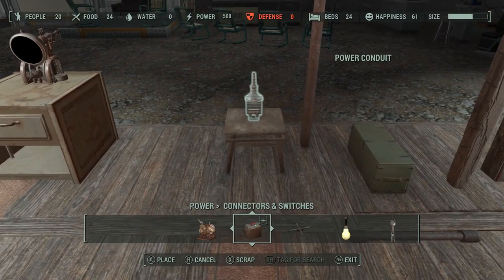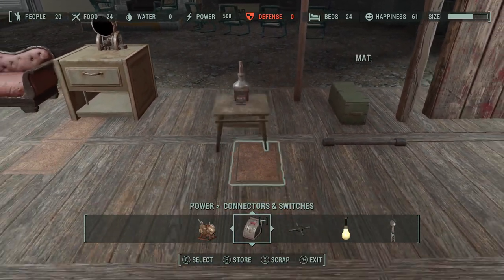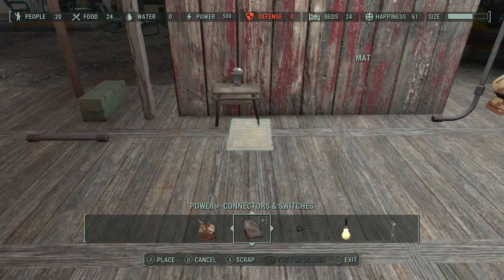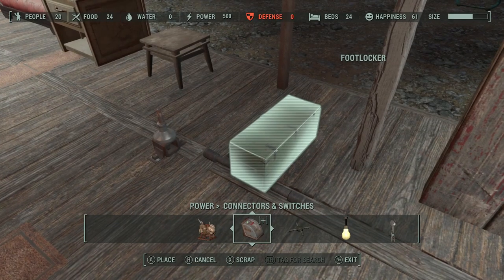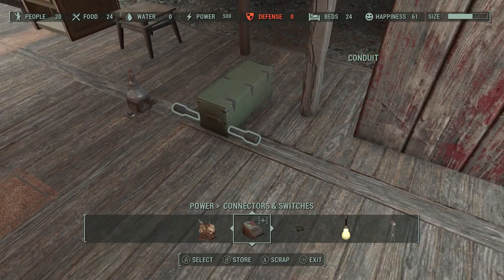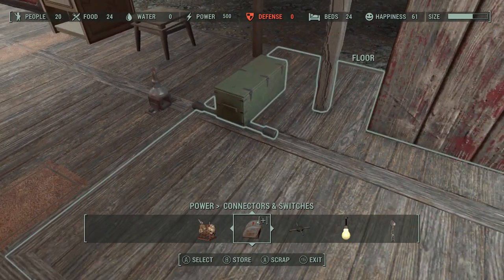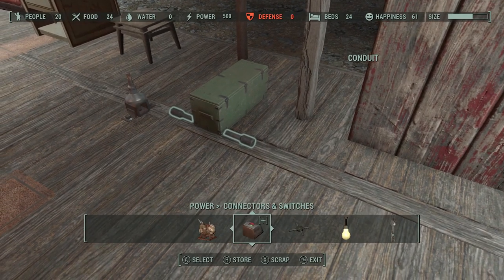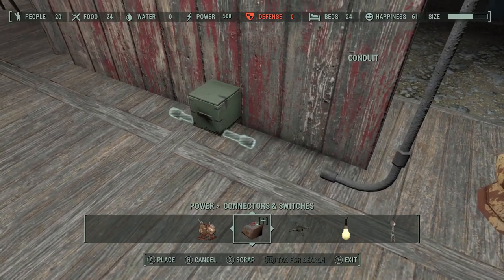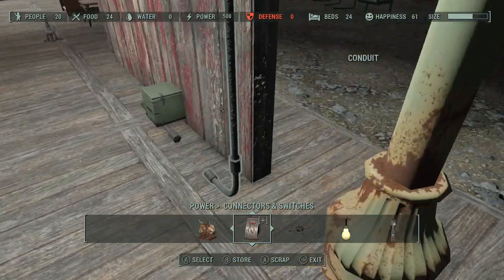Our final question: is it really a glitch? No, it's not. It's more of an exploit, because you can really use quite a few other objects to do the same thing. For example, this footlocker on top of this conduit — if I move the footlocker around and it pops up, I know it's sitting on top of the conduit. Then I can target the conduit, move it anywhere I want, and get it to go through whatever object I want it to go through.